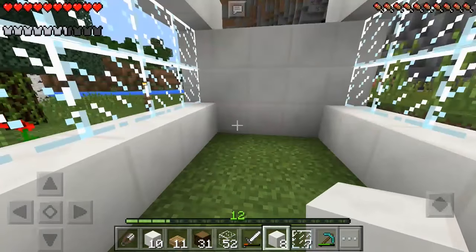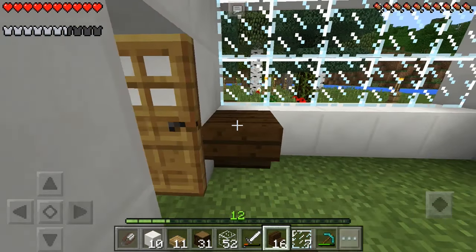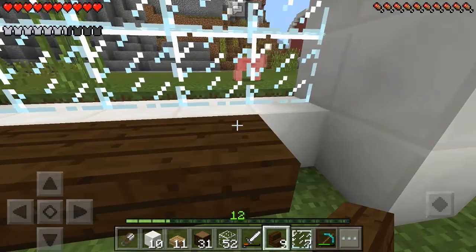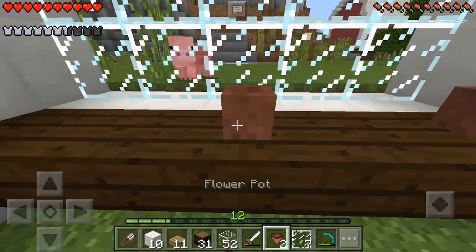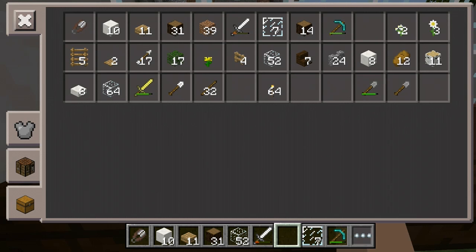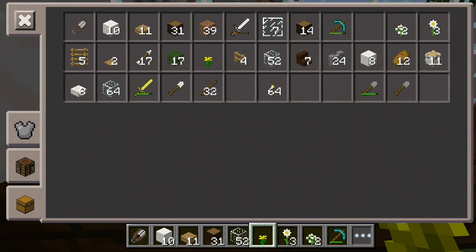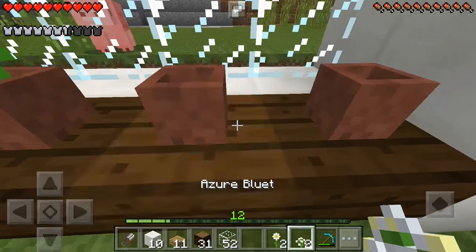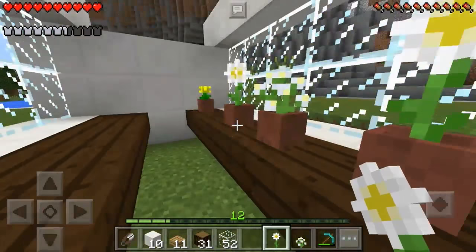We're going to grab some of our dark oak stairs that we had left over and place those upside down all the way across on this side, just like so. Then we're going to grab our flower pots — we might need to get some more, which is not a big deal because we could grab clay from other places. We're going to grab different colored flowers; we don't want it to be exact. There are some red ones outside we'll be using too, so we'll put those there and have different ones, because remember this is just like a little greenhouse.